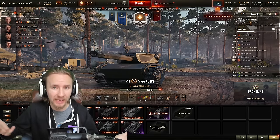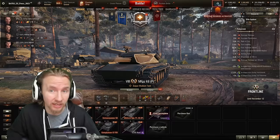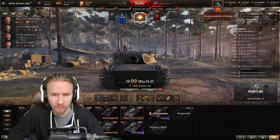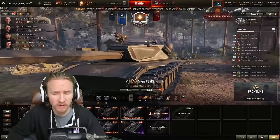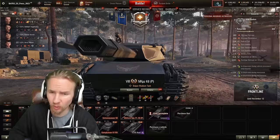Hi everyone, it's QuickyBaby, and welcome back to World of Tanks. Today I've got a full tank review for you on a brand new tier 8 premium German medium tank — yeah, as if we need more of those. This is the Mittler Kampfpanzer Project 68, and if you're wondering why it looks so freaky, that's because it's a crossover with Dune, which is unfortunate considering the Screen Actors Guild strikes have delayed Dune until next spring, but Wargaming are plowing ahead.